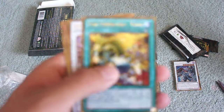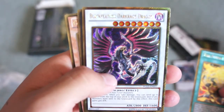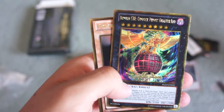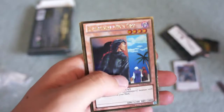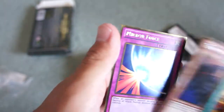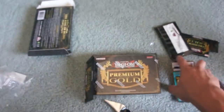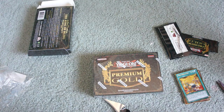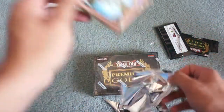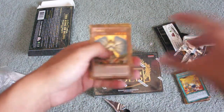Next we have Fire Formation Tenki, Black Feather Dark Red Dragon, Number C88 Gimmick Puppet Disaster Leo, Graveyard's Keeper, and Mirror Force. I remember those last two cards — those were ones I used to play with a lot, back when I was buying and collecting Yu-Gi-Oh cards. I'm trying to pick it up again, not really collecting, just opening packs and seeing what I can get.